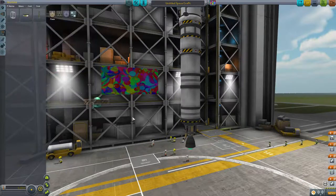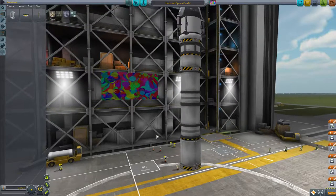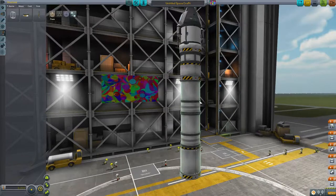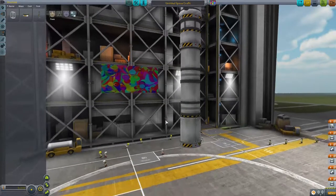Another decoupler — this is going to be a three-stage rocket. Well, technically four, if you count: this stage, the command stage, the service module stage, the orbital stage, and the lift stage.